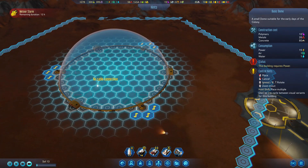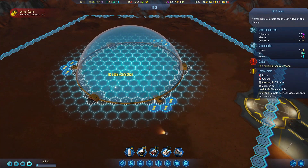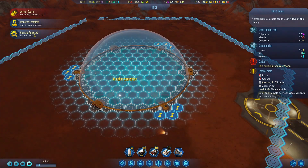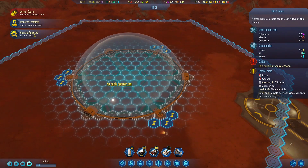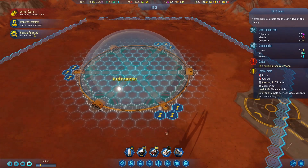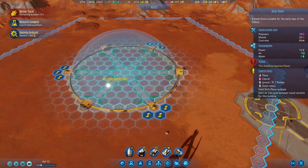As you can see, this basic dome needs 80 concrete, which we do have; 20 metal, which we definitely have; and 10 polymers, which we also have. So we can start building this. We can start loading all the resources, and that's going to allow us to build this dome. However, it also needs consumption — power, air, and water — and we do have all of that. We just need to connect it. But without further ado, let's start building the dome.